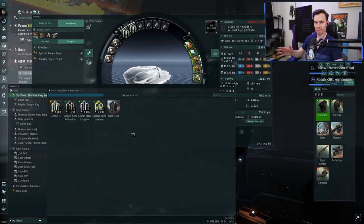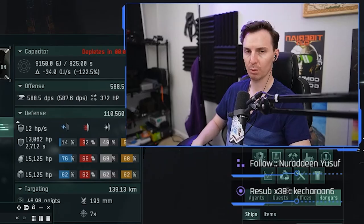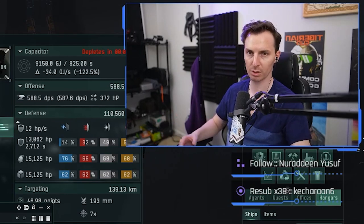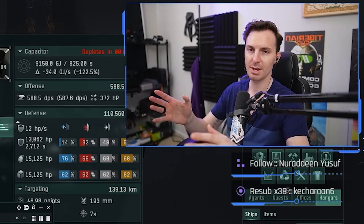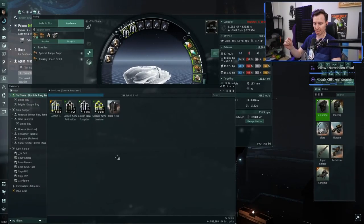The last thing before we dive into gameplay — here's what's in my cargo hold. We have a Packrat MTU: you drop it off the moment you enter a room and it sucks up all the wrecks into a single spot so your Noctis can come in efficiently. We've got four types of ammo, and it's important to understand which to use based on range.